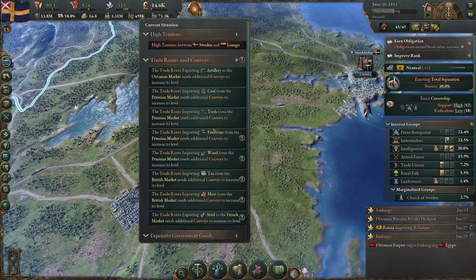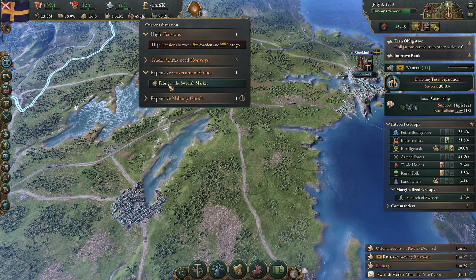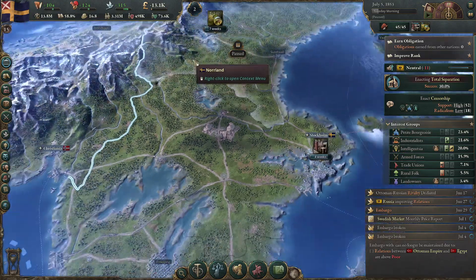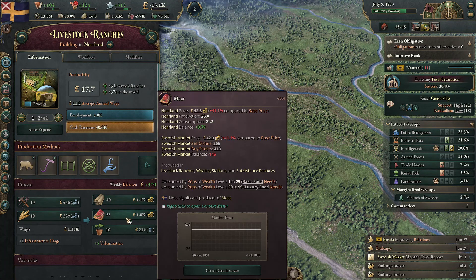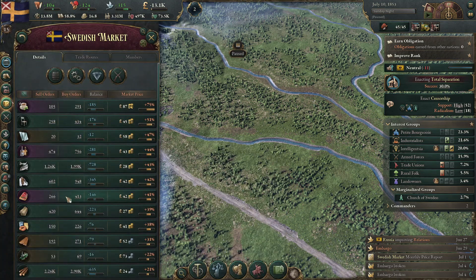Trade routes need convoys to expand — we've got meat, tea, steel, artillery, coal. We've got high tensions because of our expansion. Fabric is high. This is what's driving the price up. We're producing a livestock ranch here — I'm just wondering whether we're going to produce another one, because that will produce fabric and meat. Meat is high priced at the moment. We've got massive demand so we need to get that done.